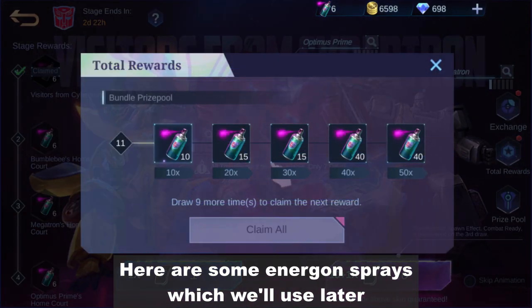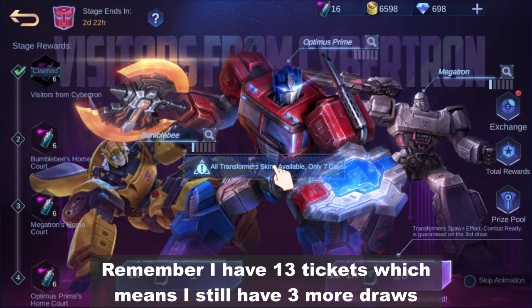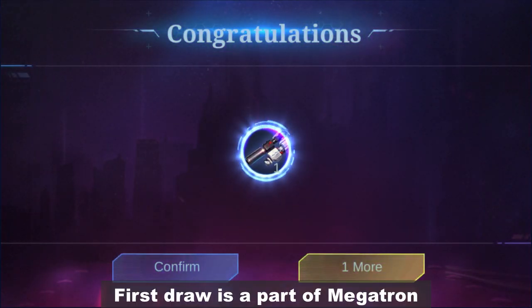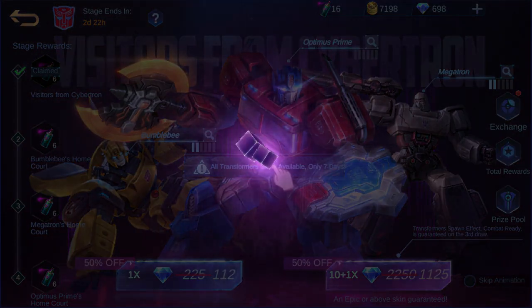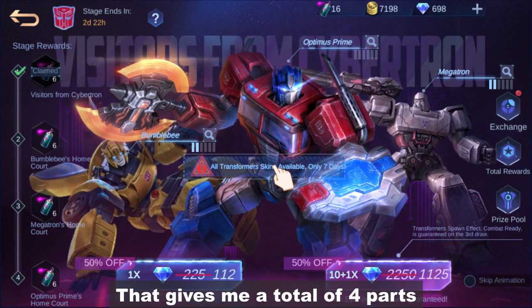Here are some Energon sprays which we'll use later. Remember I have 13 tickets, which means I still have 3 more draws. First draw is a part of Megatron. Second draw is an emote. And third draw is another part for Bumblebee. That gives me a total of 4 parts.